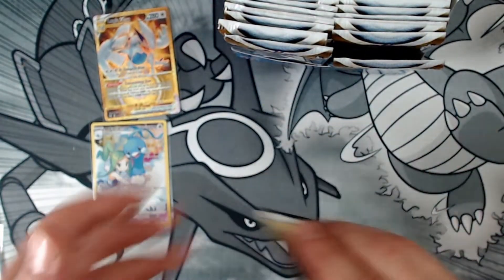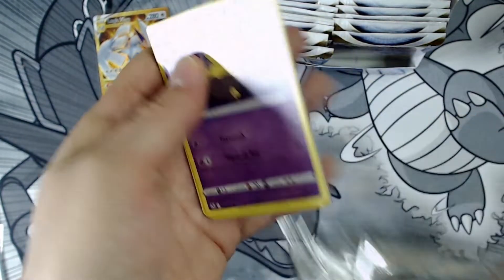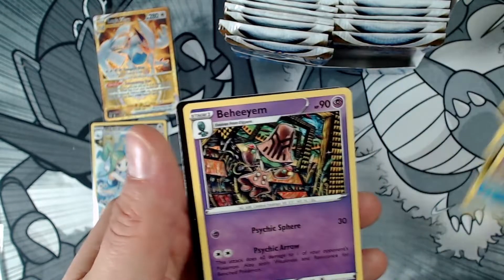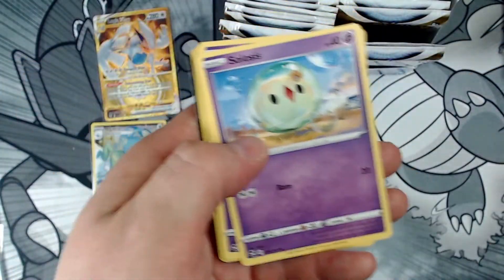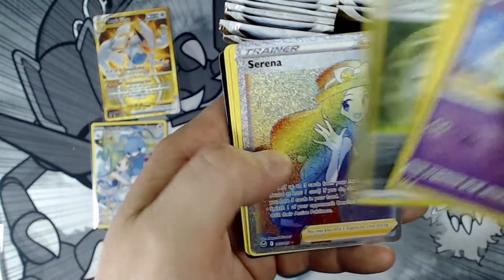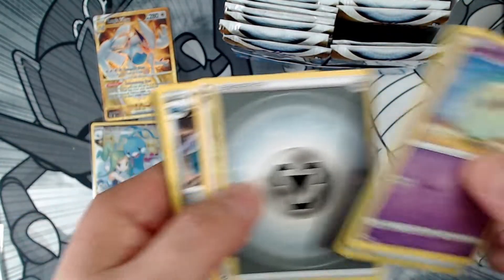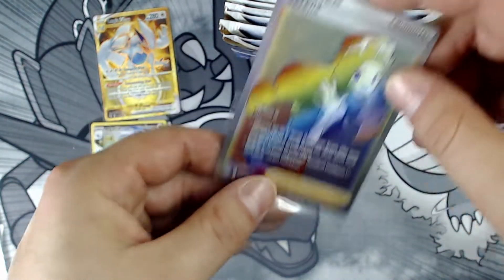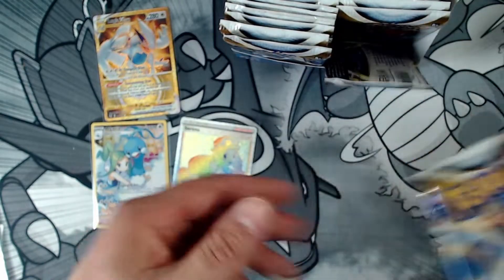Not Altar, but that's probably the next best you can get in this set that's not Altar. Oh — two secret rares! I need her too, that's one of the best cards in the set I think. Serena — let's go! This box is dead fire. Two secret rares back to back.